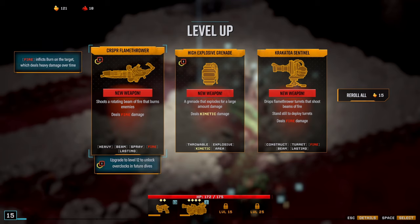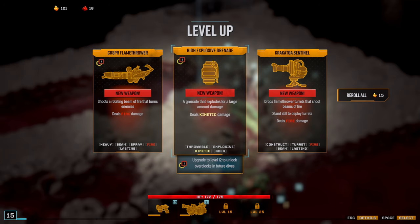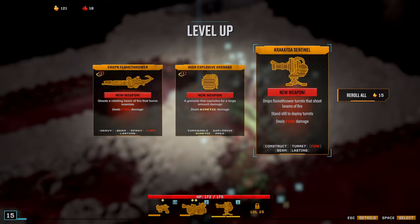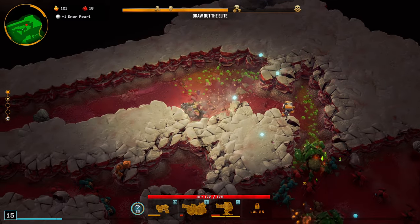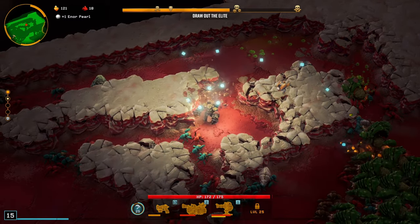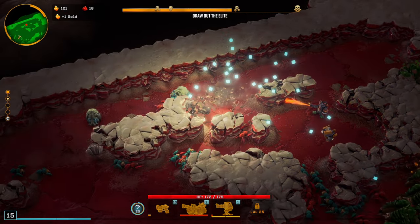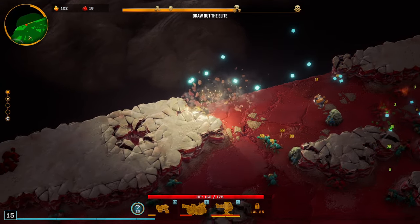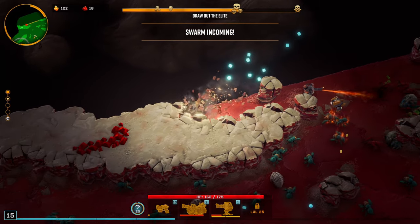Moving through all this — there's a rotating beam of fire that burns enemies, a grenade that explodes for a large amount of damage, or we can drop a flamethrower turret. We already have acid damage and a pistol that does fire damage — why not do more fire damage with a fire turret? If we get a status effect boon that deals more damage per second, it'd be really nice as an upgrade and would apply to everything we have.